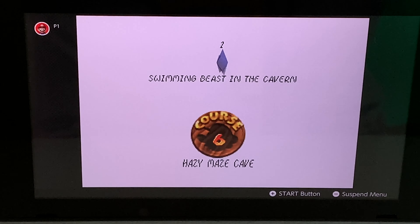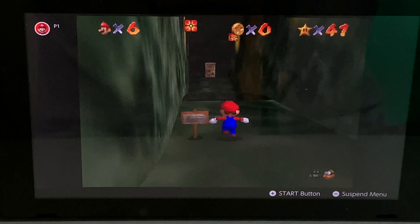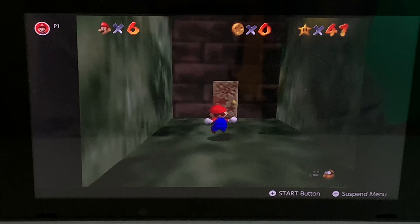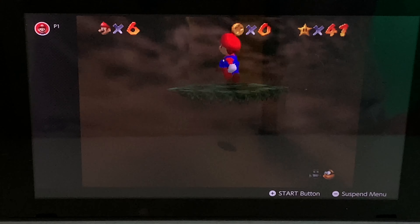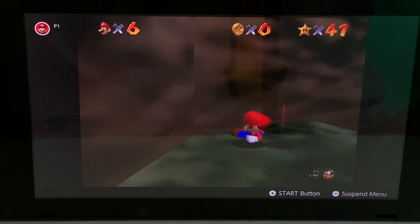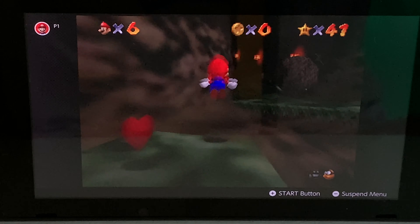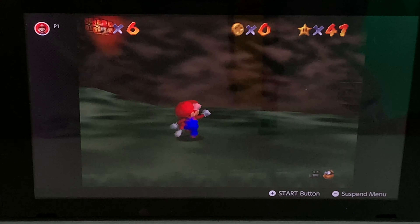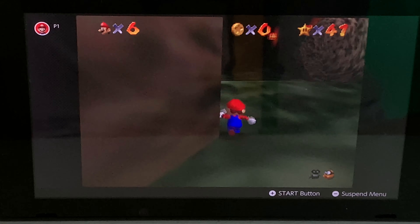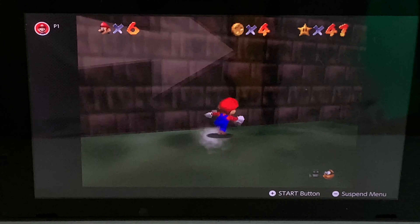The first star we're going to get is Swimming Beast in the Cavern. We just want to move on — almost fell to my death. Don't want to fall into that hole, otherwise I don't want to restart the level. Watch out for those rolling rocks. Barely made it in time without falling off. Let's go dodge those rocks.